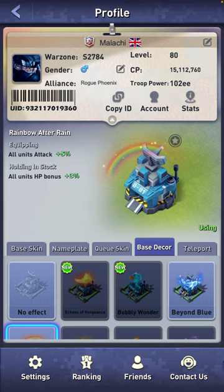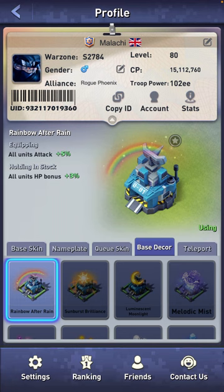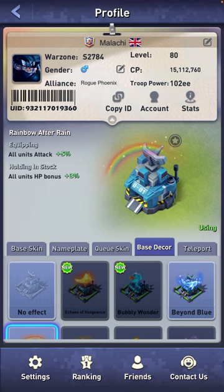You can also accumulate base cores. You can get these from events or purchase them — they cost about $50 to £50. Similarly, when you equip a core it gives you a certain boost, and when you hold it in stock it gives you a different boost, depending on which one you choose to buy or get from an event.